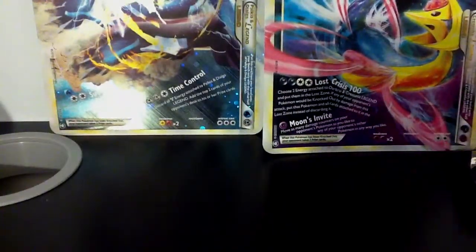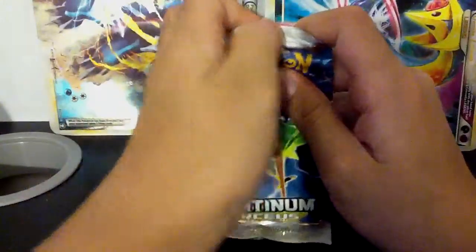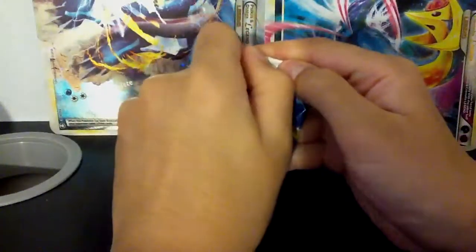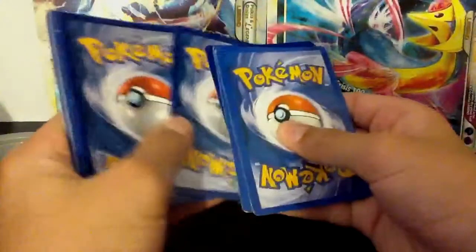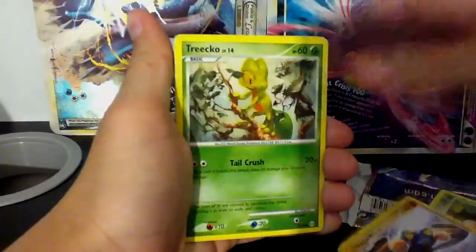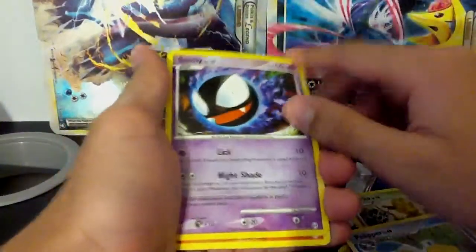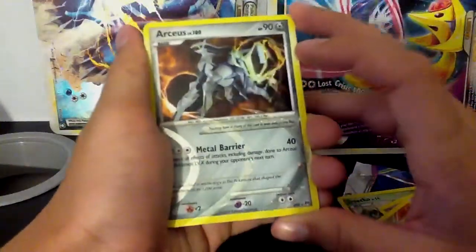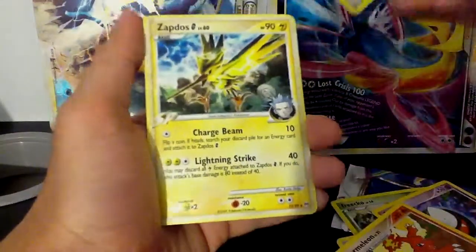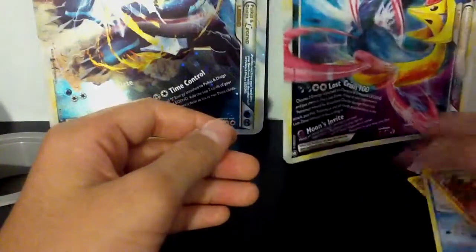I'm not getting as good pulls as my last one. Let's try the Platinum Arceus pack. We have a Tropius, Croagunk, Tropius, Omanyte, Nosepass, Pelipper, Gastly — I cannot believe that's an uncommon. A lot of cards that just don't seem to be placed in the right area. Oh, that's nice — Metal Arceus, that makes up for it. And a Zapdos G holo — that's nice! This makes up for it, no doubt. I don't have either of those cards.